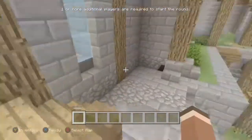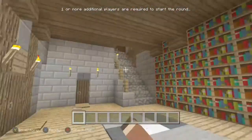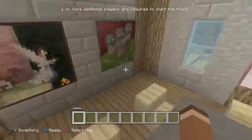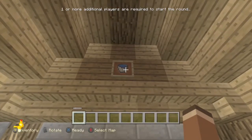First, come to this building with the bookshelves. Come up with this staircase, then come up with this table to make it easier. Then you see this item frame — you press LT to move it so it's pointing diagonally right.